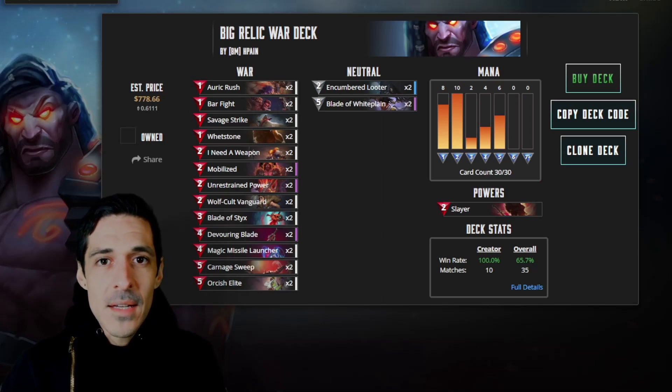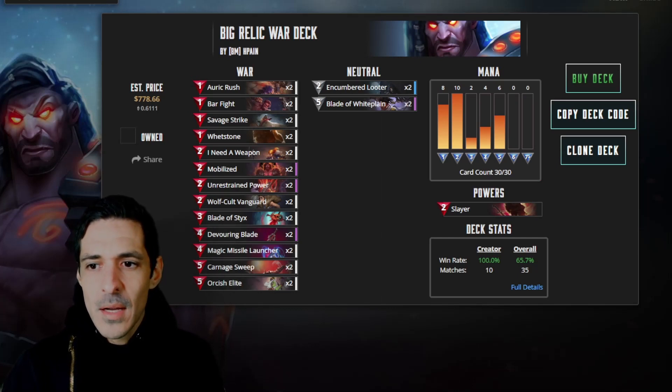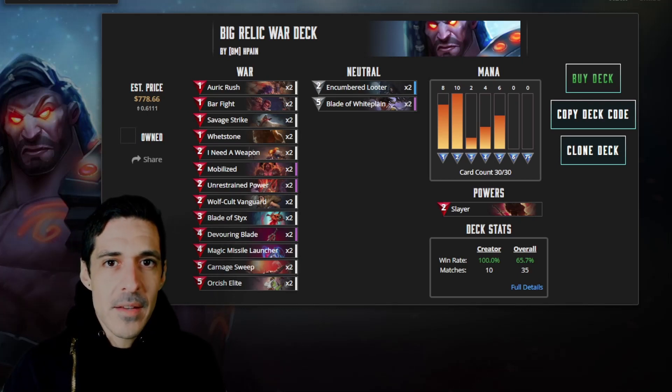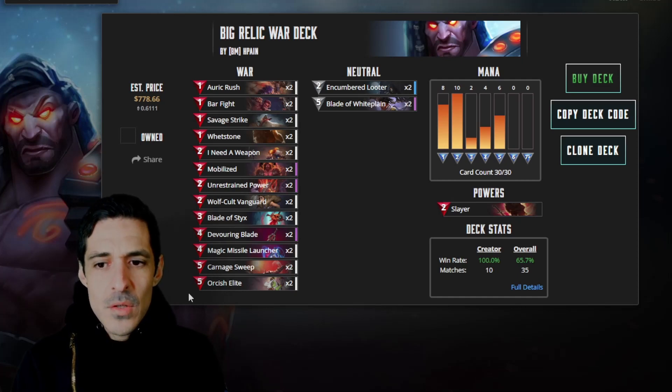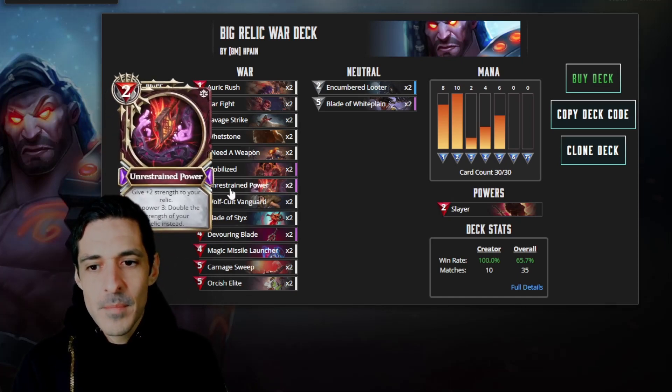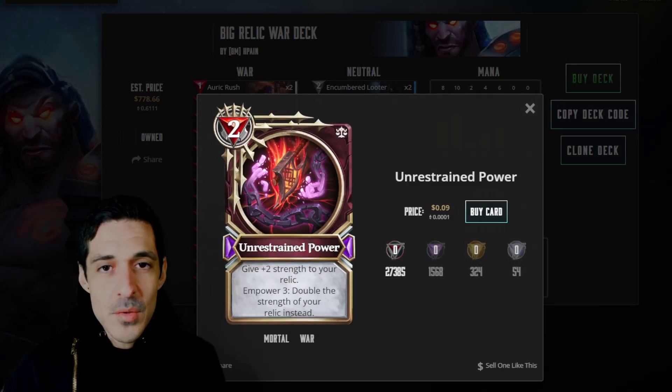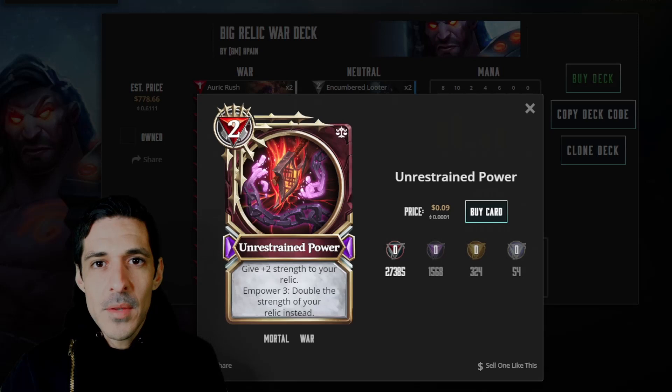H-Pain took Big Relic War, and this is a list that he had built a while ago. He had demos on the top end, and it looks like he replaced them with blades to fit under the 5-mana condition. The most important card in the list is Unrestrained Power — this is kind of needed for the combo. Give plus your strength to your relic, and on Power 3, double the strength of your relic instead. This had been nerfed about a month and a half or two months ago, and the deck fell off pretty bad.